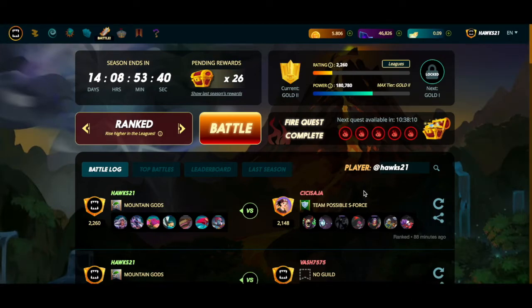The leveling system in Splinterlands is one of the more complicated yet important things to understand about the game, so that's where we're going to start. It's a three-tiered leveling system, and I would think of it like a chain. The top of the chain is your league — I'm in gold. Each league has a maximum level of summoner you're allowed to play. Then, based on the level of summoner you have, you can play specific levels of monster cards. So the summoner is capped by the league, and the level of your summoner determines the level of your monster.